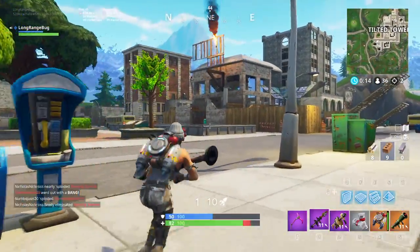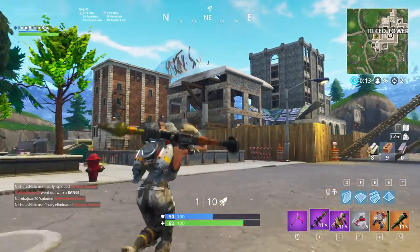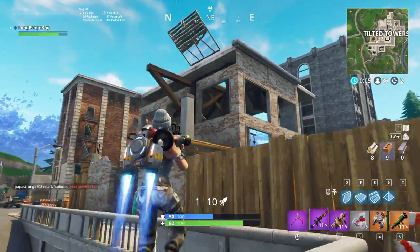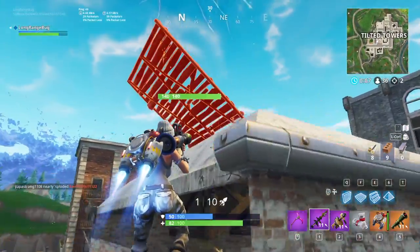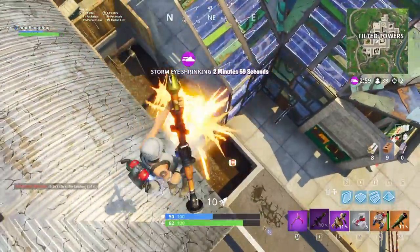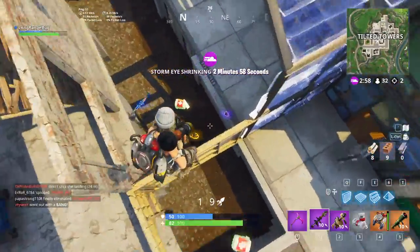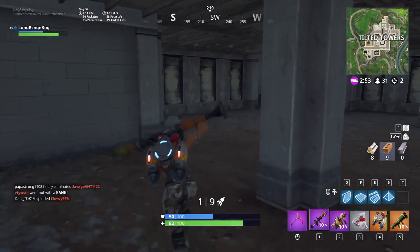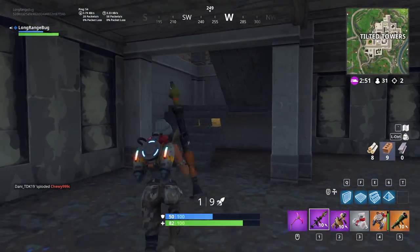He's dancing on me, bro. Now we got to kill him for real. I don't have any mats. Oh man, he died. Two kills — should've been three right off the start at Tilted. Doing pretty good, not gonna lie.